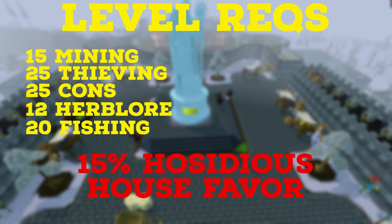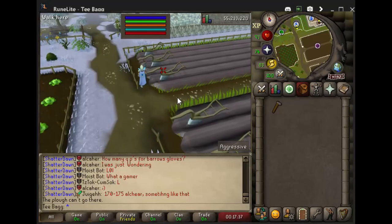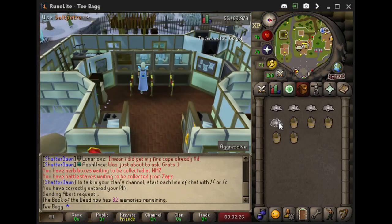If you do not have 15% Arceus House Favour, head to the plough field south of Arceus and push a plough from one end to the other and back again. Make sure you have a hammer in your inventory. Do this until about 5%. Once you've reached 5%, you can combine saltpetre and compost to reach 15% or even 100%. Go to the GE, buy 950 of each of these items and it will get you to 100%.